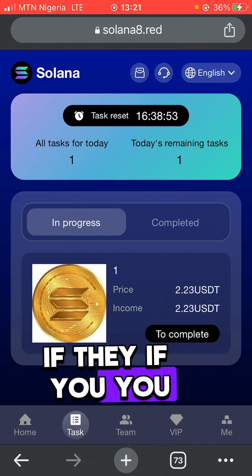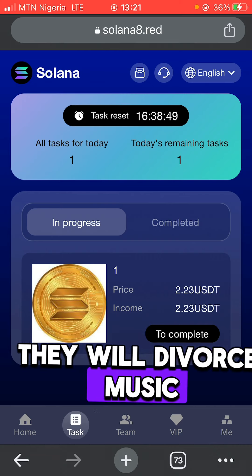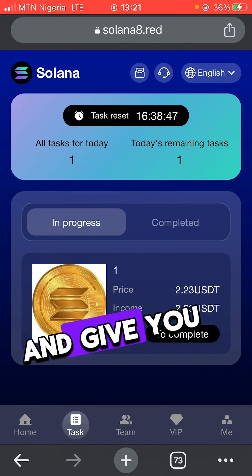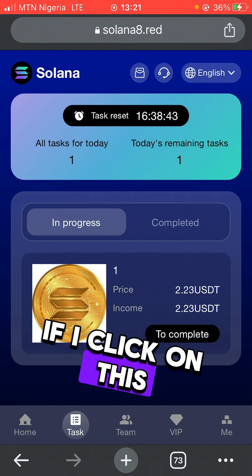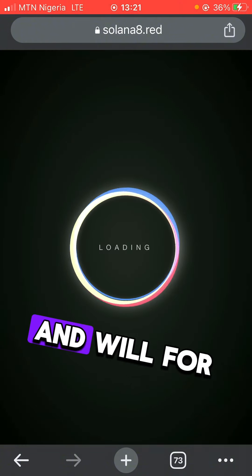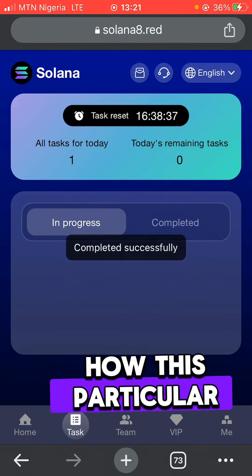If you put in 230 dollars here, the bot uses it to do arbitrage for you and gives you profit. That's what is actually working. If I click on this now it's going to move for me and give me my profit for the day. That's basically how this particular platform works.